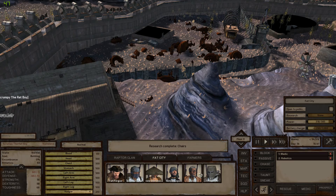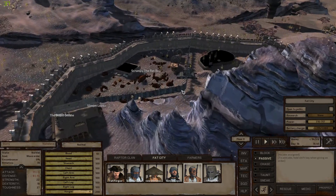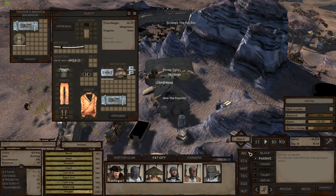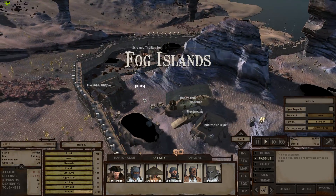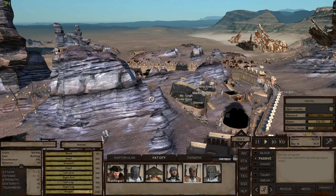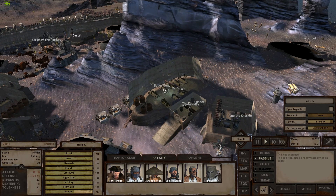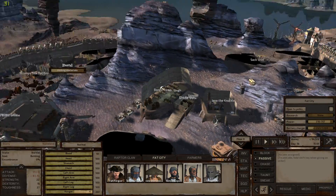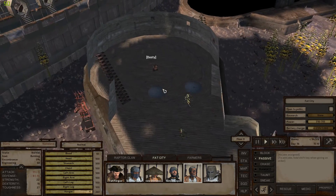Let's get someone else on this building. Dusty probably isn't doing anything — I knew it. Come on down buddy. Click construction so you can get what you need. Fat City still looks quite a mess. I really don't like this building here but it's the most important building in Fat City at the moment — it's producing all of our food. If I'm going to change it I'm going to have to get the farm up and running in another location before I dismantle this building or we're all going to starve. I really don't like where this building is, it's just not fitting in.